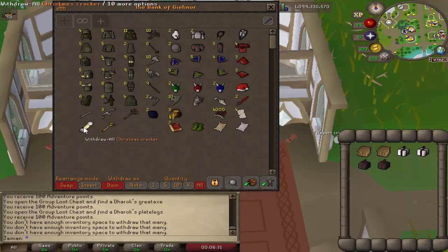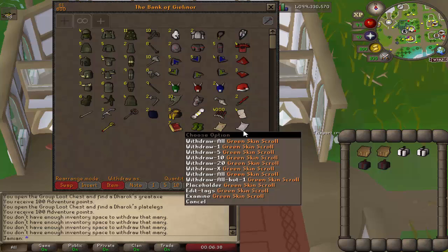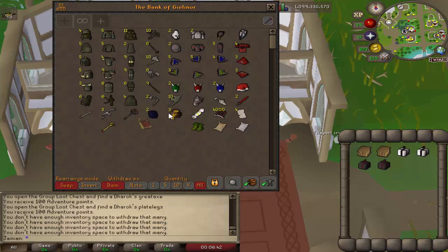We'll open those up now. For now, you don't get to know what the cracker was. Four adventurer's approval — this is 5,000 adventure points — and these are the colored skin scrolls. Mage book, you know. Pretty good stuff.